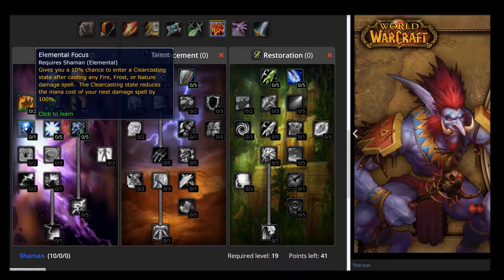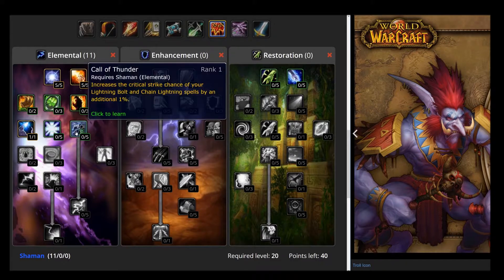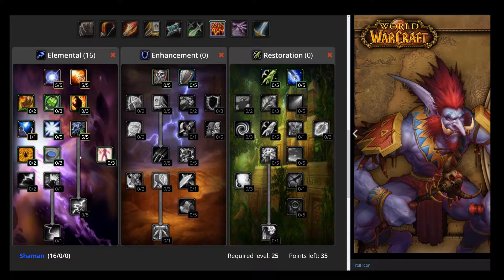Next, we're going to move down to the required talents, which is Elemental Focus, which allows you a 10% chance when you're casting to create clear casting so that your next spell costs 0 mana, which is super convenient. You're going to put 5 points in Call of Thunder because that increases crit strike chance of your lightning bolt spells by 6%. Any time you get a crit or hit talent, it's an important thing to take.